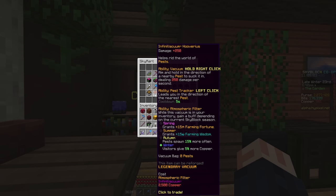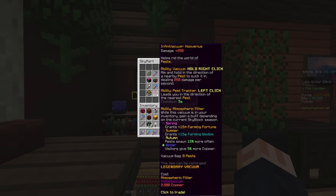This final upgrade does something pretty unique — it has a filter on it which gives you buffs depending on the season. These last for around 30 hours, as do every Skyblock season. In the spring, you'll get 15 Farming Fortune. In the summer, you'll get 15 Wisdom. Pests will spawn 15% more often in the autumn, and in the winter, visitors will give 5% more copper.